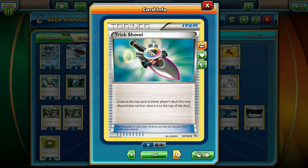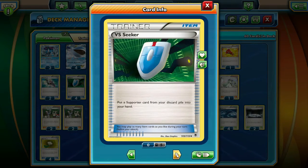We're running 2 Trick Shovels - I chose 2 Trick Shovels over 4 Max Potions just for a little bit of mill power. It gives us the little bit of lead that you need in the deck. If your opponent's not going to deck out before you, you get double Trick Shovel and now you're a card or two ahead and you win just because of that - that is very key in this deck. Then we're running 4 VS Seekers. We run like 30 something supporters, so VS Seekers is really, really good.